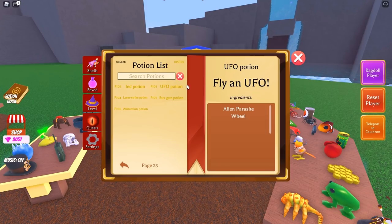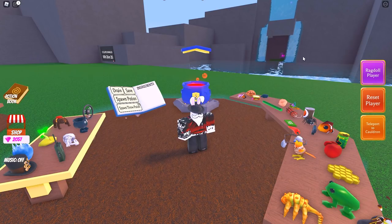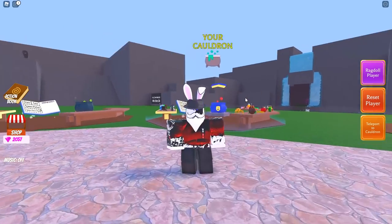Moving over to the premium potions, we have exactly four to go over. P103 is the UFO potion: alien parasite plus the wheel. P104 is alien parasite plus airstrike, which is the laser strike potion. P105 was very difficult to find, but shout out to the discord community — it is the sus gun potion: hat of gears, beans, and gun. It does exactly what you think — point it at people and it'll turn them sus. P106, the final premium potion, is the abduction potion: alien parasite, wheel, and airstrike.